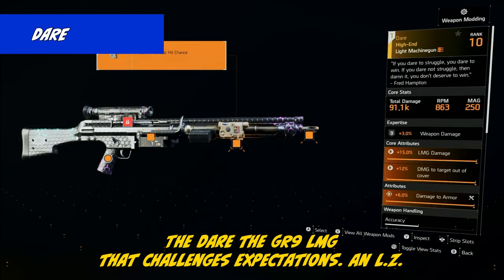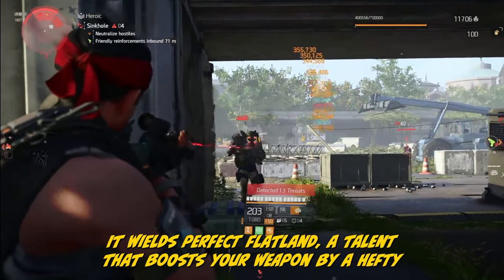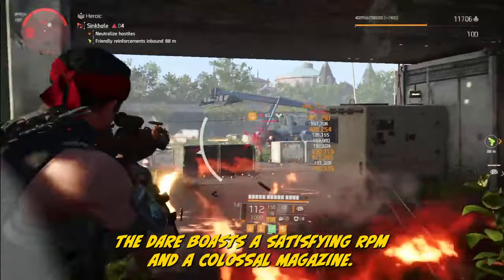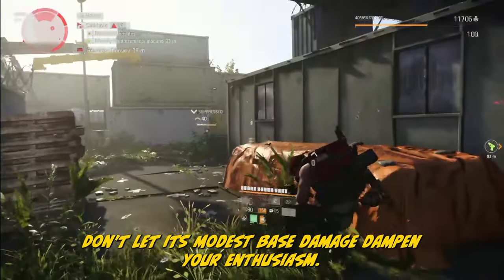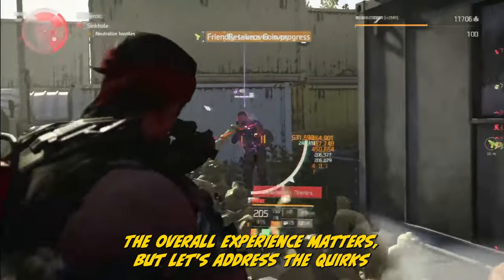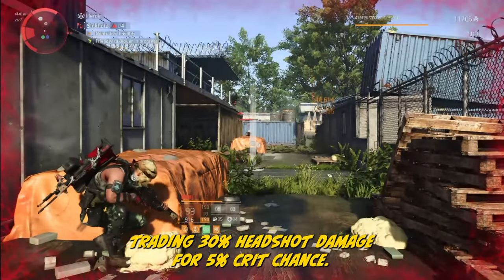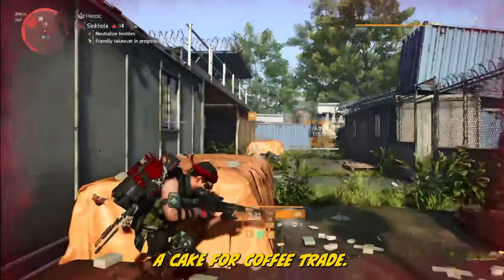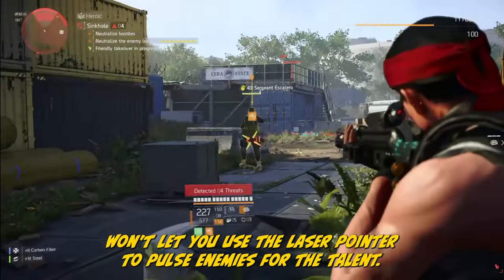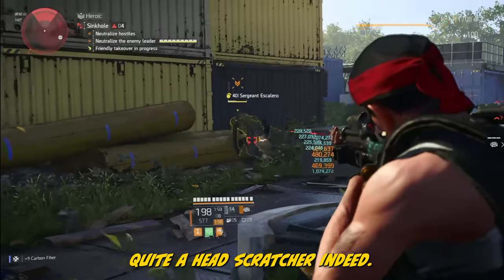The Dare is the GR9 LMG that challenges expectations — an LZ treasure. It wields Perfect Flatline, a talent that boosts your weapon by a hefty 20% amp damage against pulsed enemies. The Dare boasts a satisfying RPM and a colossal magazine. Don't let its modest base damage dampen your enthusiasm — the overall experience matters. But the Dare includes an 8x optional zoom scope, trading 30% headshot damage for 5% crit chance — a cake-for-coffee trade. And strangely, this LMG won't let you use the laser pointer to pulse enemies for the talent. It's like inviting someone to a dance but being forbidden to dance together.